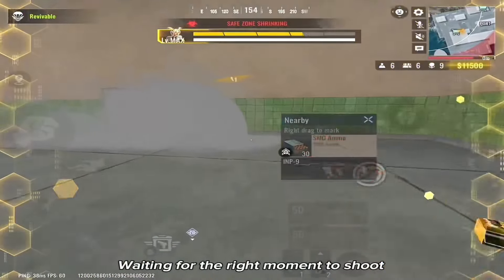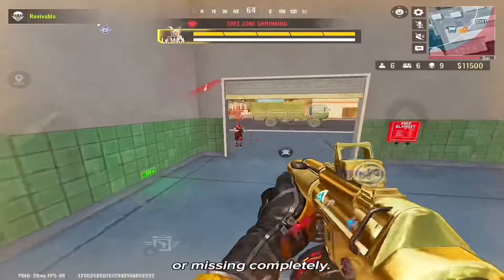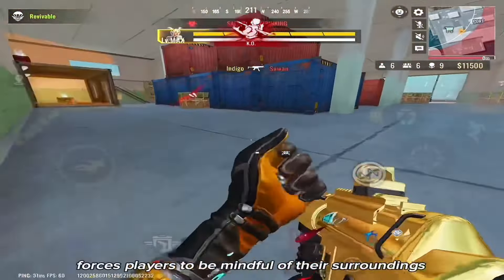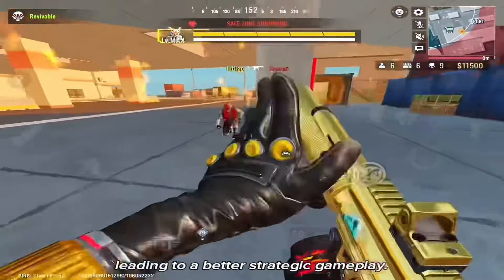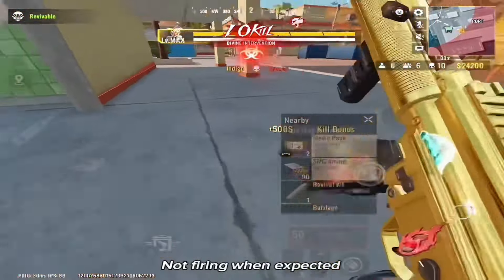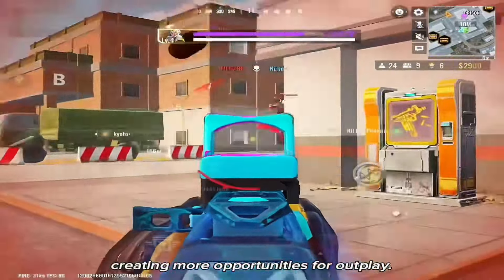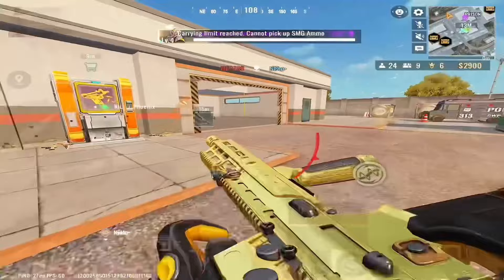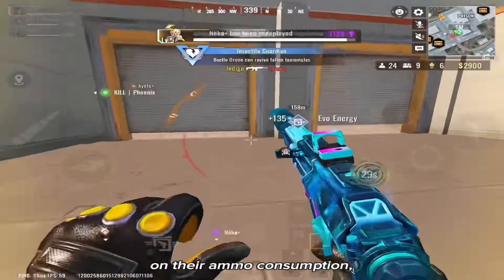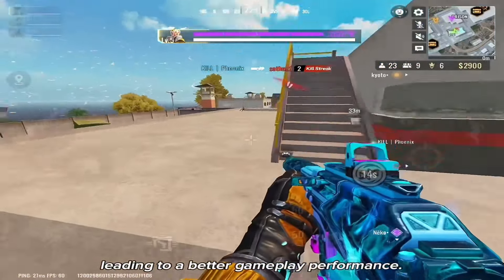Waiting for the right moment to shoot can mean the difference between hitting a moving target or missing completely. Practicing trigger discipline forces players to be mindful of their surroundings, leading to better strategic gameplay. Not firing when expected can throw off your opponent's expectations, creating more opportunities for outplay. By mastering this skill, players can have better control on their ammo consumption, team and gunfight engagements, leading to better gameplay performance.